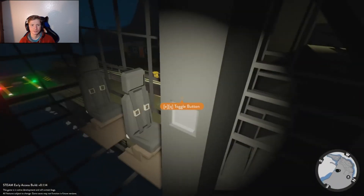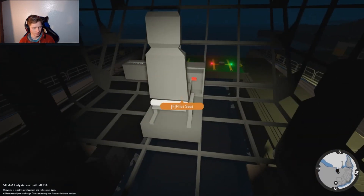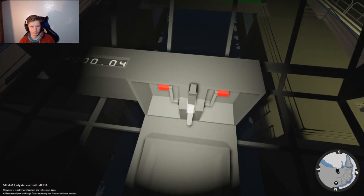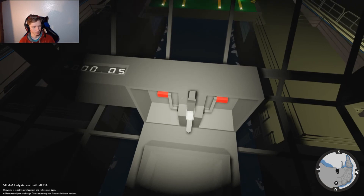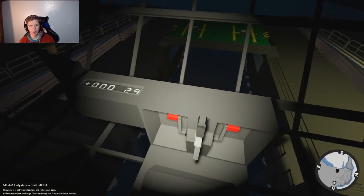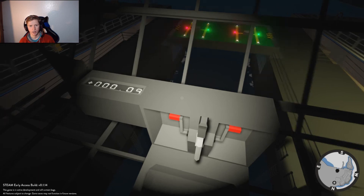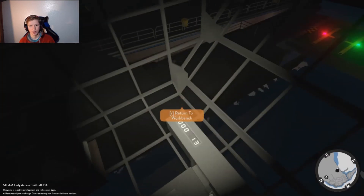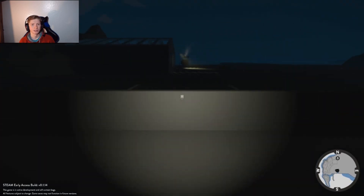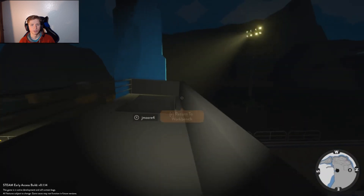Try pressing and holding 1 while you're in the cabin — the captain's seat. Pressing and holding 1. It's giving me some weird numbers on that readout. I don't have an engine switch on this. What is this button? We're trying to work it out.